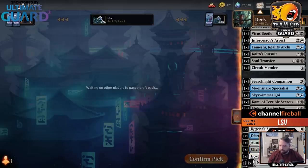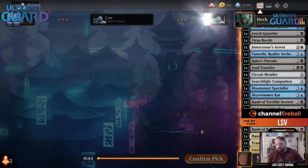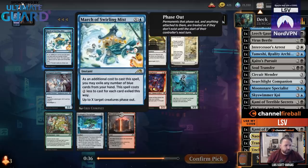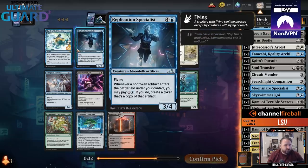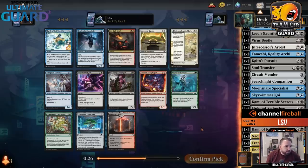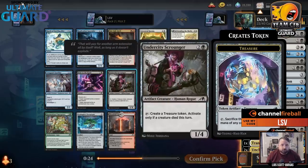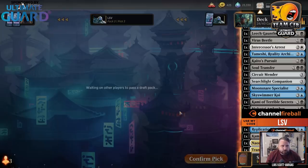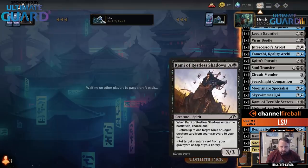Right now I'm at 24 cards but I have three lands, so kind of like 21 cards, and I've got some I can cut for sure. Network Terminal is probably a card. There's a card that phases out X creatures — not really in for that. Five mana 3-4 flyer — when a non-token artifact enters the battlefield, you can pay two to make a token copy and keep it. Yeah, I'm in for that. Replication Specialist looks quite strong. Maybe I just cut the five-drop instead.